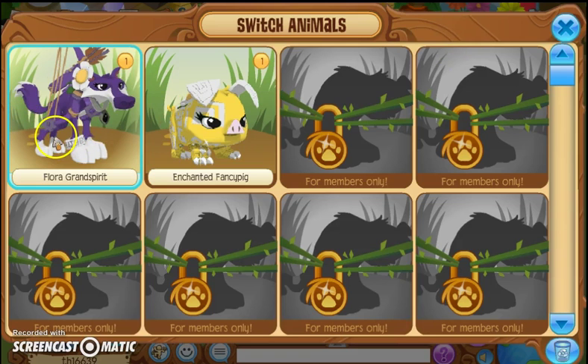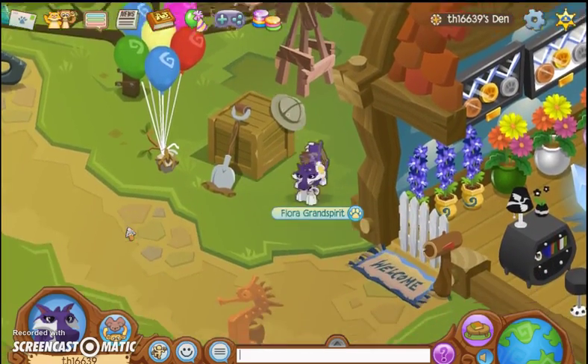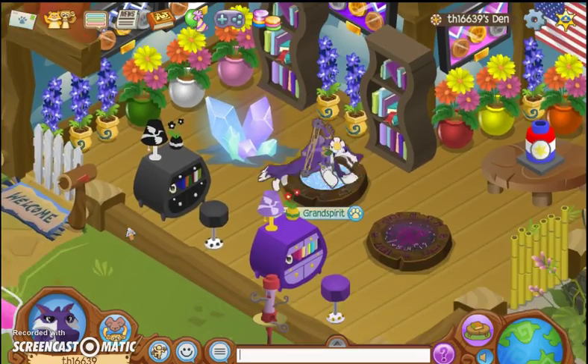Now I'm going to show you guys my animals. This one is for a Grand Spirit. I haven't gone on any adventures yet — I'm level one because I don't do adventures much on Animal Jam anymore. My animals are all level one. I have my wolf that I'm using right now and my Enchanted Fancy Pig — a cool-looking white and yellow pig. So yeah, that's everything in my inventory.